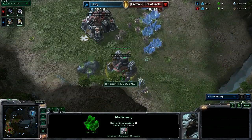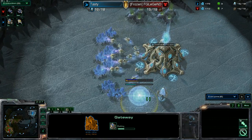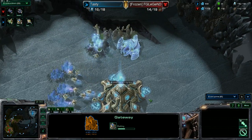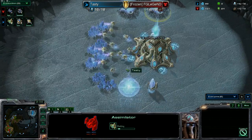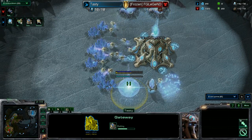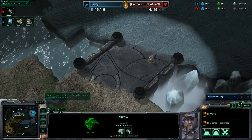This SCV is gonna chase the probe around the base. Meanwhile in the Protoss base we have a gateway down and he's gonna go for two gases right away. Two gases right away and a gateway down, so not-so-typical play here from either player right now.